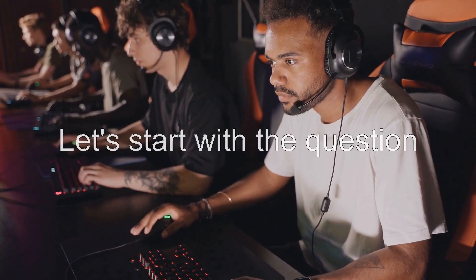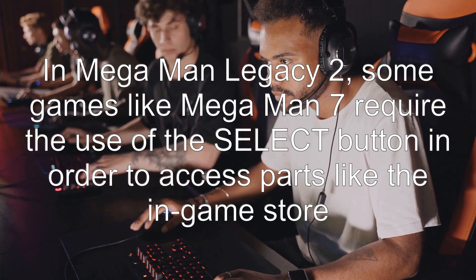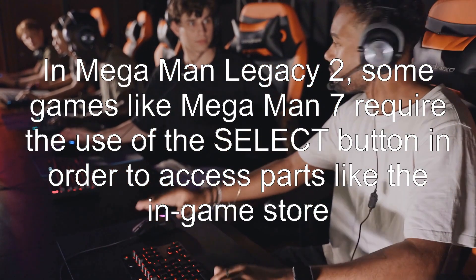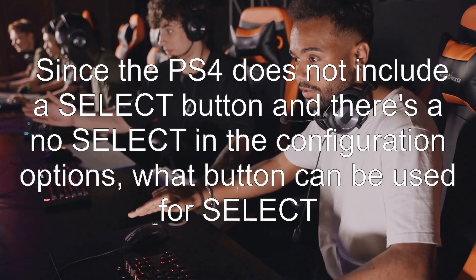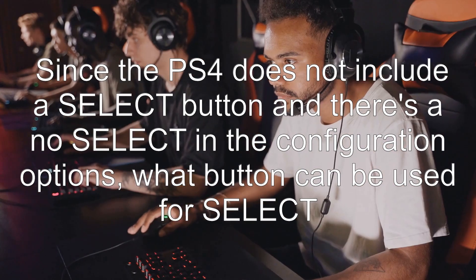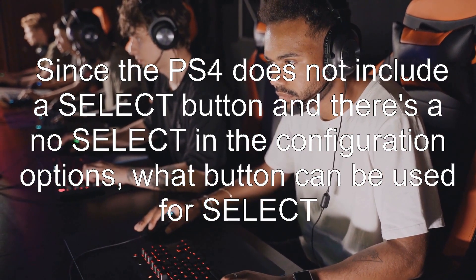Let's start with the question: where's the select button in Mega Man Legacy Collection 2? Some games like Mega Man 7 require the use of the select button in order to access parts like the in-game store. Since the PS4 does not include a select button and there's no select in the configuration options, what button can be used for select?